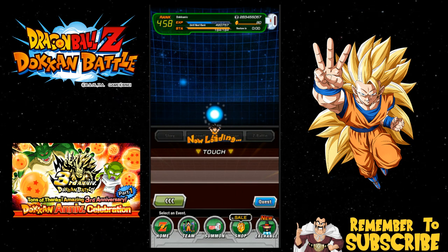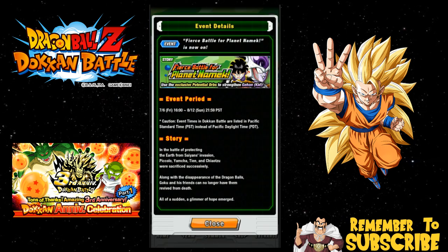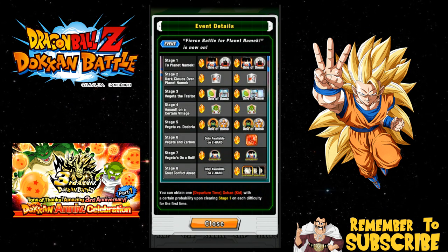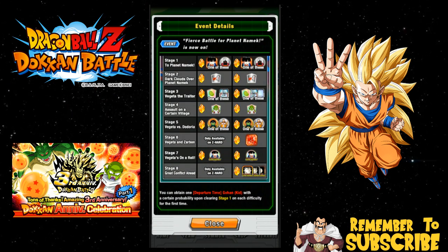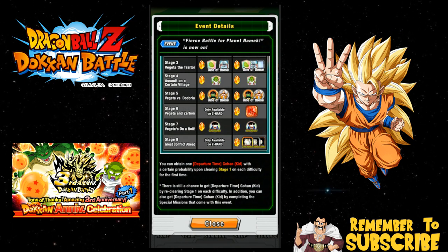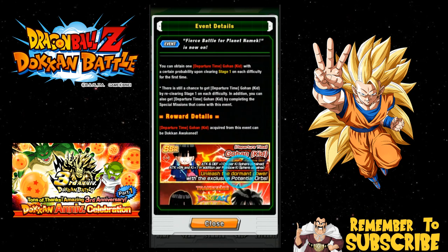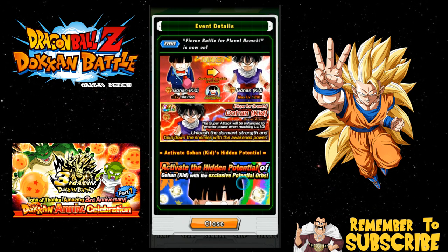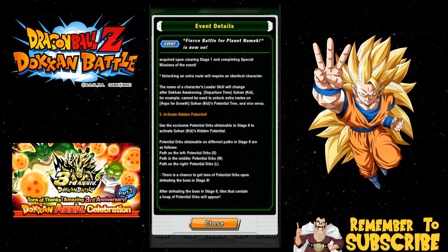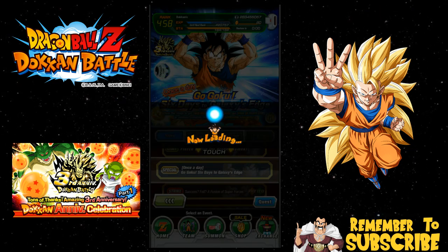For the Galaxy's Edge event, go into Events under Story — there are a couple of stages. This is where you'll get your Gohan; he's available on stages one through eight, and those are his Dokkan awakening medals. Definitely get stage eight for the potential system — you need to get him to level 100% in the potential system. He will Dokkan awaken at some point and will have an extreme awakening, so you can accomplish most of those rewards just by playing through this event.